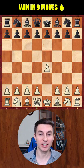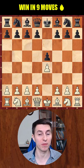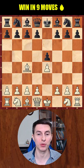Grandmaster Igor Spirinov is here and I'd like to share with you a super effective and quite unknown trap which happens after pawn e4, pawn e5, and then bishop c4, going into the Bishop's Opening.